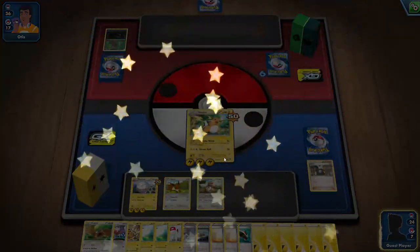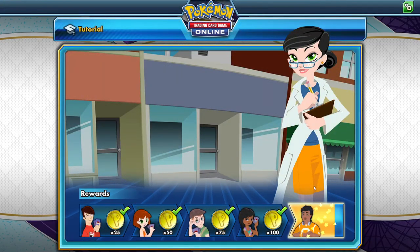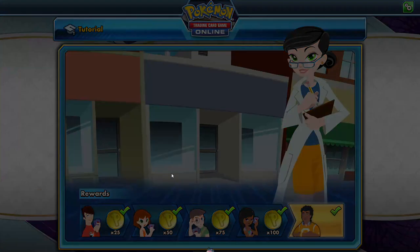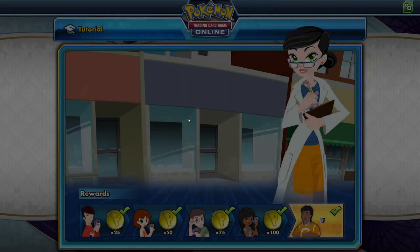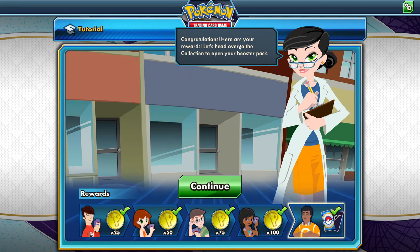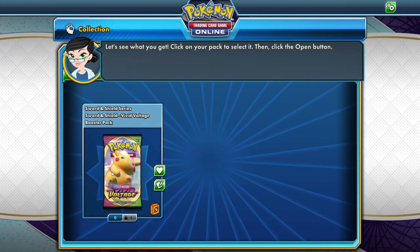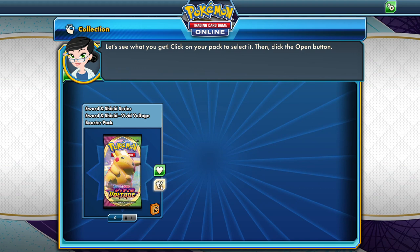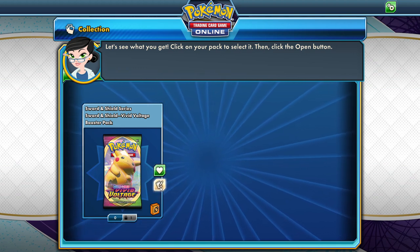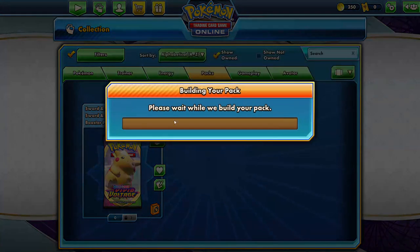Yeah, great way to learn going through the tutorial — it's pretty straightforward, pretty easy, and really fun. I can't stress enough how fun this is. We took down Otis, took down everyone, got some coins along the way. It looks like I got a Crobat V, which is perfect because I need that for my main deck. Congratulations — here are your rewards. Let's head over to Collection to open your booster pack. My very first booster pack opening online — Sword and Shield Vivid Voltage Booster Pack!